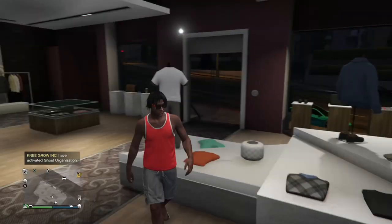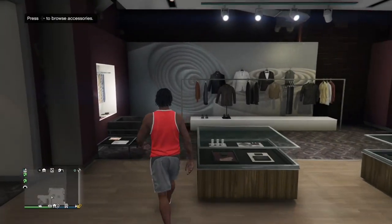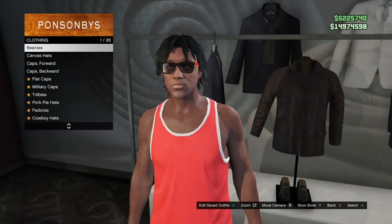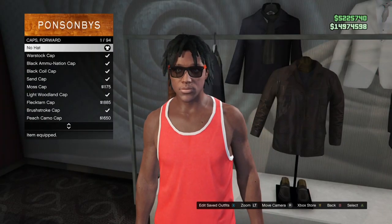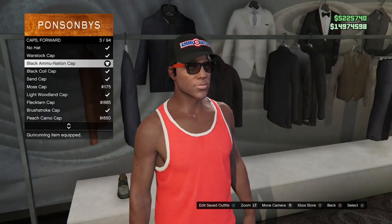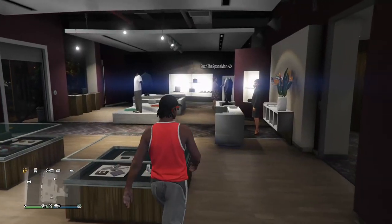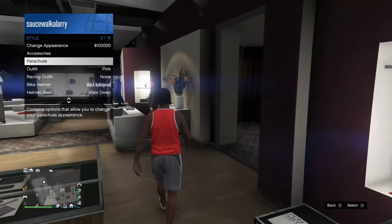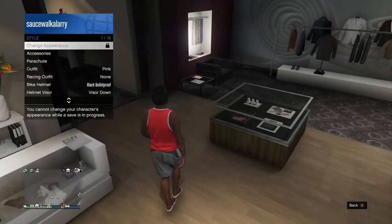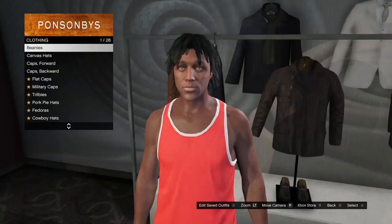Go ahead and put any standard outfit on — just come to the clothing store and put a standard outfit on. The outfit needs to have a parachute and a forward-facing cap, so make sure you've got both on your standard outfit. After that, go ahead and save the standard outfit. With this method you do get to keep all your outfits, unlike the transfer glitch where you lose all your outfits except for only one.